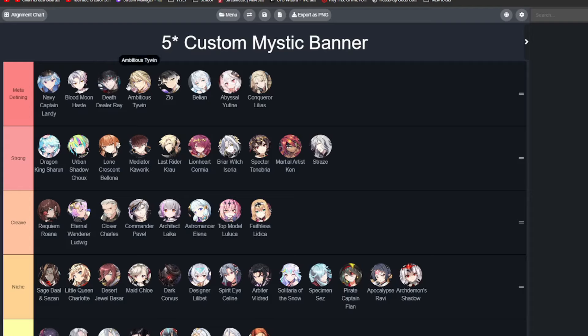Next we have Death Dealer Ray. Very strong debuffer, also very good in Guild Wars offense. Counters a lot of evasion units, very good in RTA as well. Just a very powerful unit in general. I think he is going to be one of the best units you can get because of how strong his Venom detonation is. If you're looking to climb in World Arena or even regular arena, he's a very strong pick. He synergizes very well with Navy Captain Landy because she does a lot of AOE damage, and any arena auto team with Death Dealer Ray makes it go a lot faster.